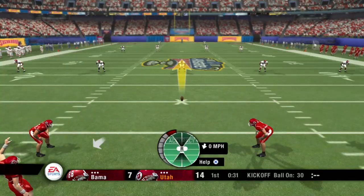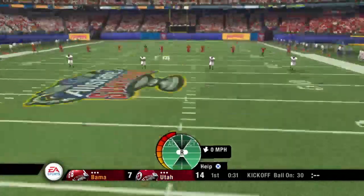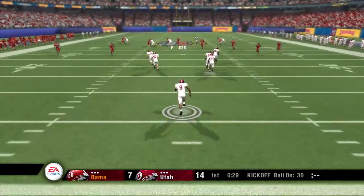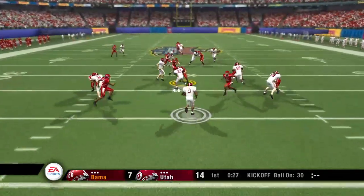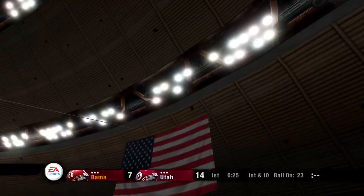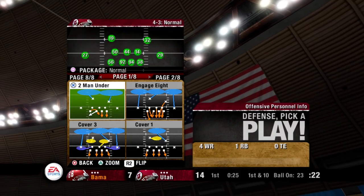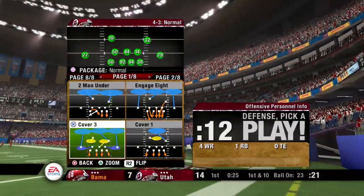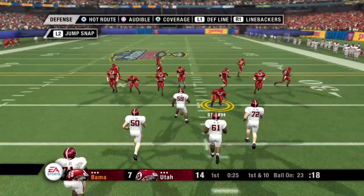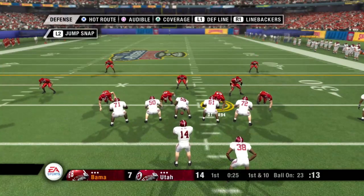Utah ready to kick this one off. He sends it downfield — he's taken down at the 23. Let's see how the defense responds now, coming off that big play. I can't stress enough how much that turnover really turned this game around. That's why turnovers are usually the biggest difference in close games — actually, any game for that matter.